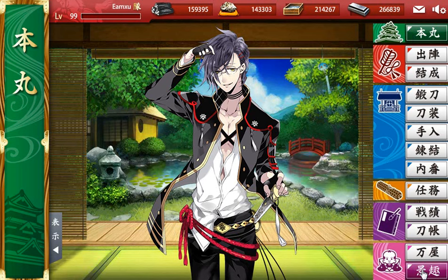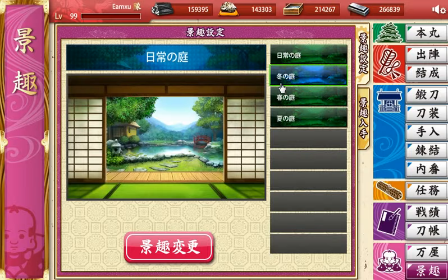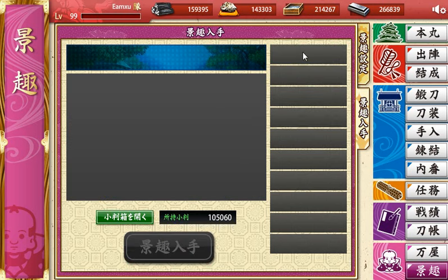I'll start at the bottom first since it's easier to explain. So basically, here we have the background. When you first start playing the game, you get the default background. To choose, you just click and press this button. Currently I'm using the summer one, so I'm not going to change it. You can buy all of them through here — just click here and go here. I kind of bought all of them, but they're going to appear right on this panel, so you just click on them and purchase. Each of them, at the moment, is around 30,000 gold. The gold you can also get through missions and expeditions.